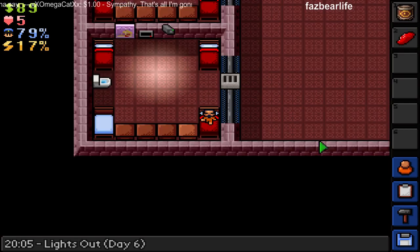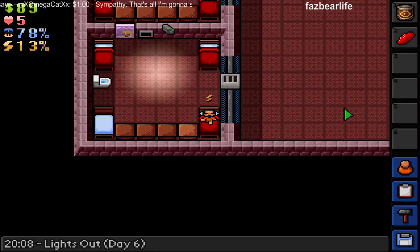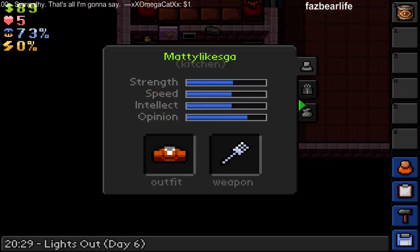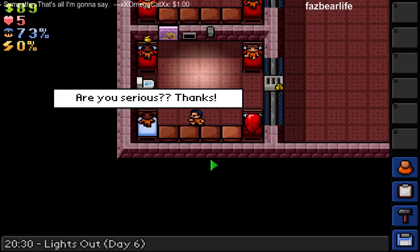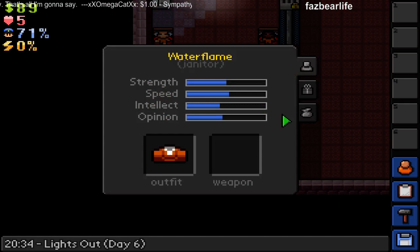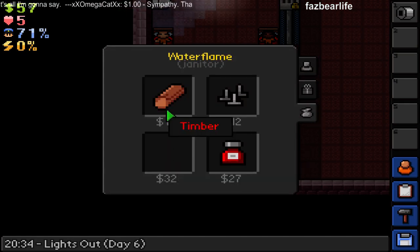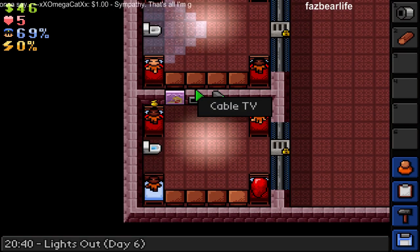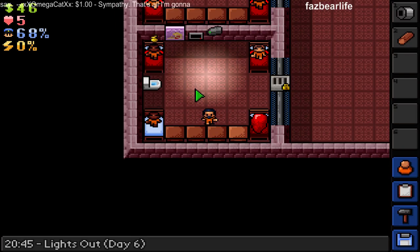I'm gonna give the Panarium barrel away. Okay, it's supposed to be lights out — why isn't it giving me the lights out thing? Here you go, Matty. Saved that for you, just for special, just for you. Oh, I forgot to bring the knives over again. God darn it.